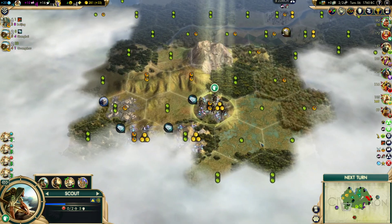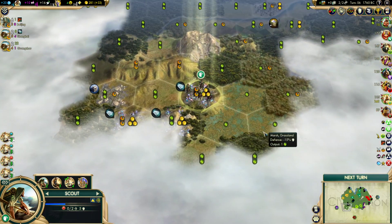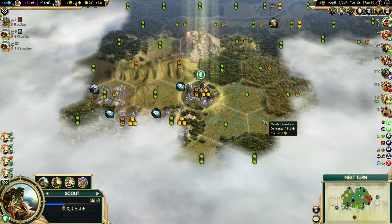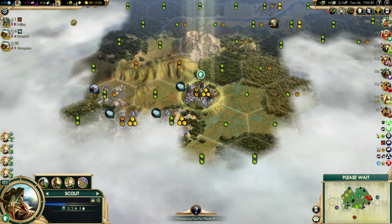Hill, hill — lots of empty space out here — no AIs nearby apparently, so the distance between us and Venice looks like it's going to remain decent, which is nice.